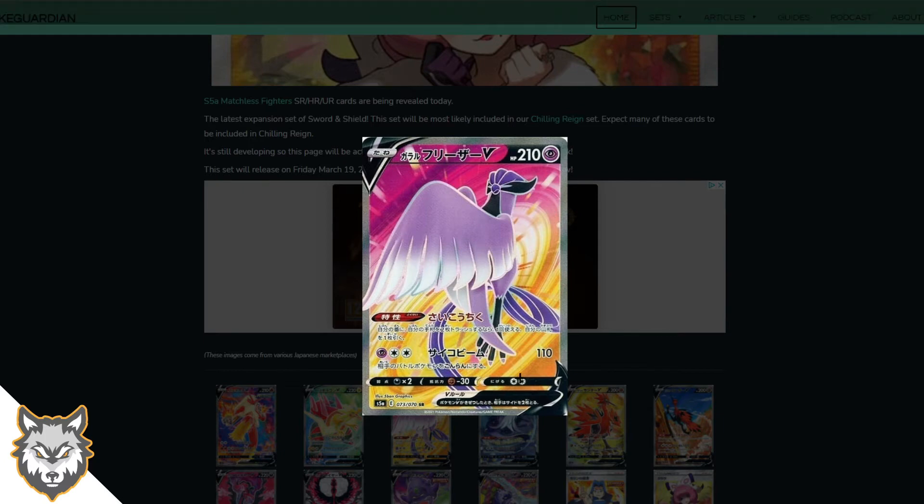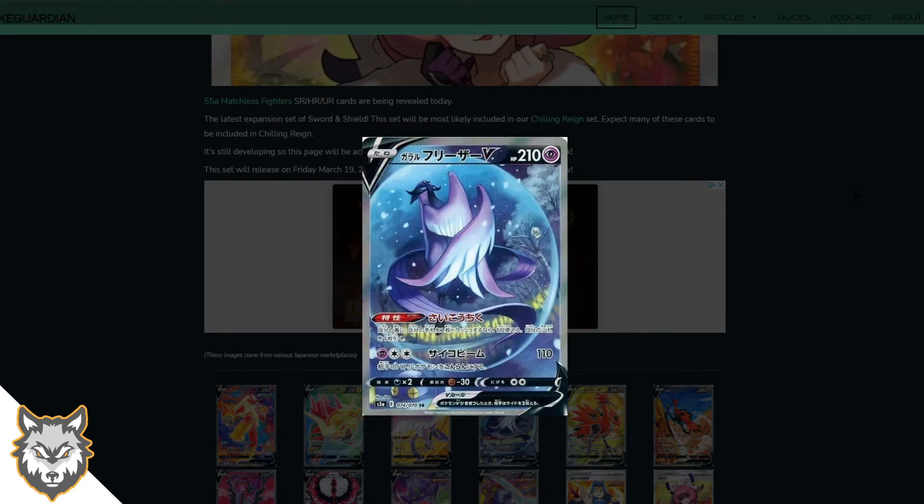We've got the Galarian Articuno full art and this card looks insane. Look at the background — how it swirls, it's almost like a blast coming out. The pink and yellow are great colors and they go well together. These V full arts go for something different and it's very cool.